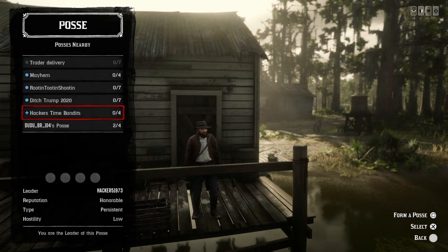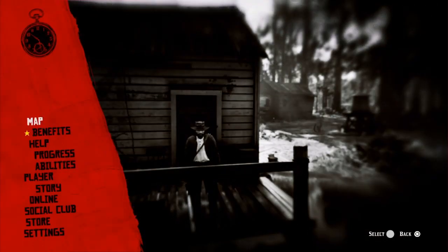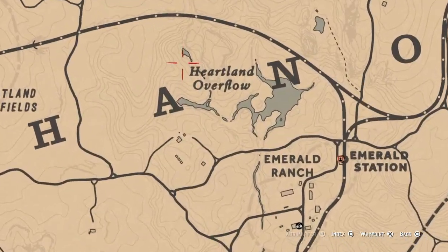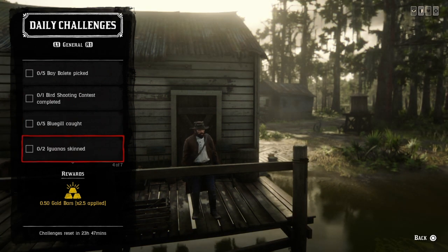Then we have 5 Bluegill caught. You can catch Bluegill just about anywhere, but I advise you to go to this little pond right here in the Heartland Overflow area. Once you throw your line in, you'll catch nothing but Bluegill, and then that challenge will be completed.